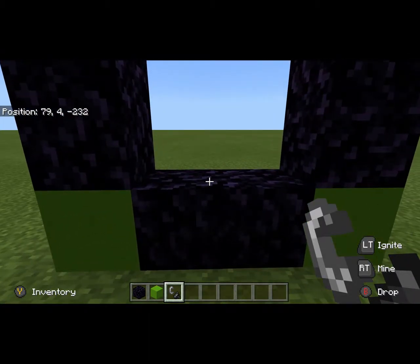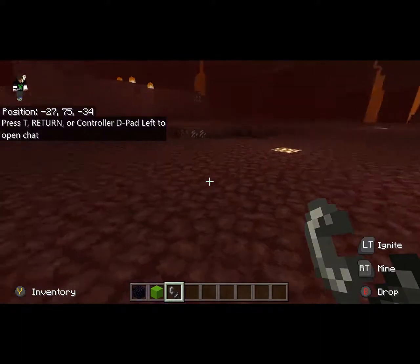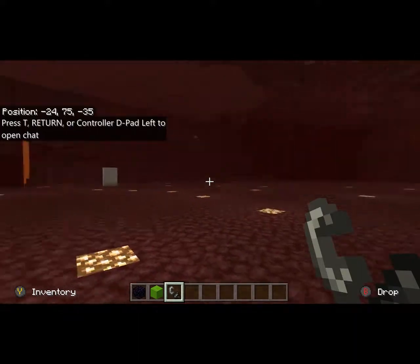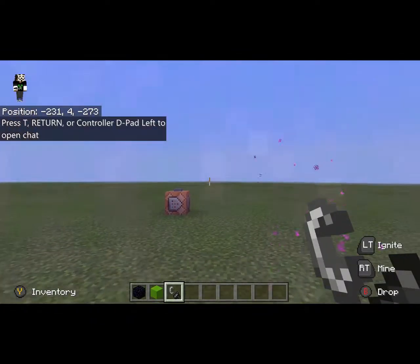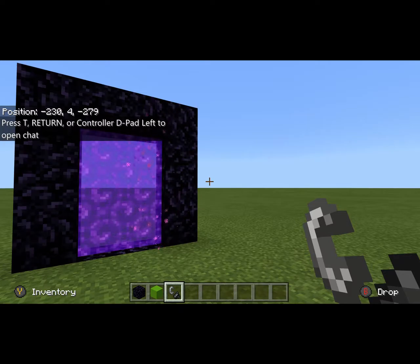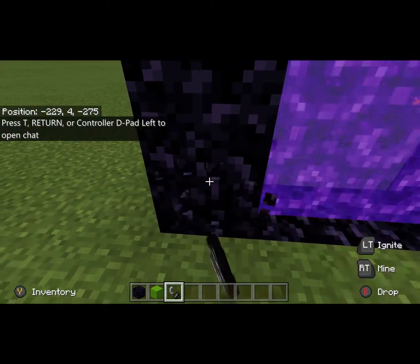Because you can't just light this portal, go through it, and then come back through and think you're all linked and done. I'll demonstrate right now. I've already come through and marked where the next portal needs to go, but let's say you just left it like this and you try to go right back through. Well, now we're at negative 2, 34, and negative 279 — we are nowhere near where we need to be.